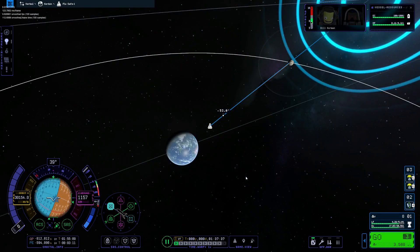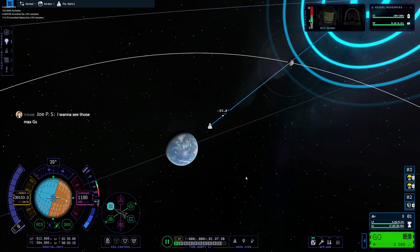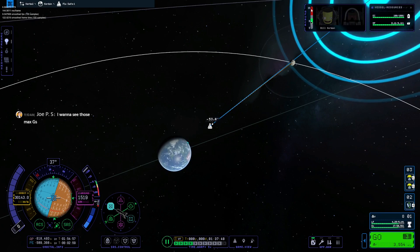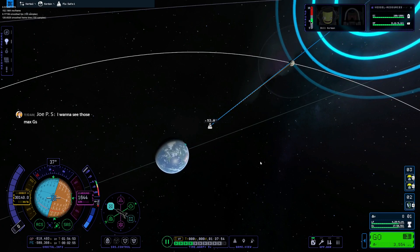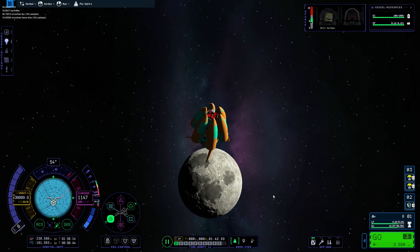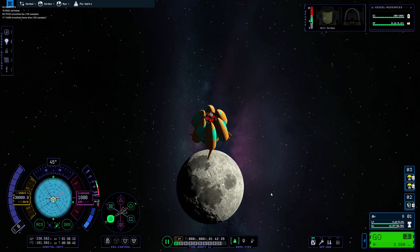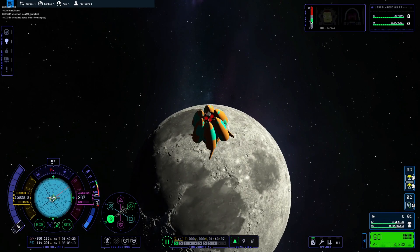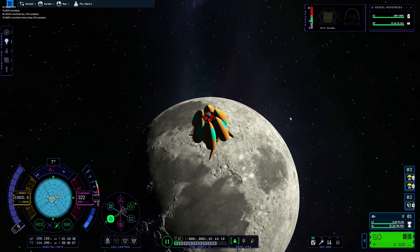Bill, it's only 30 g's — you can handle 30 gravities. It's having a hard time calculating because we're going so fast. The g-meter only goes to 15 — I'm really curious how many g's we're actually hitting. We've got to start burning at about a thousand. I'm going to try and take it in as smooth as possible.